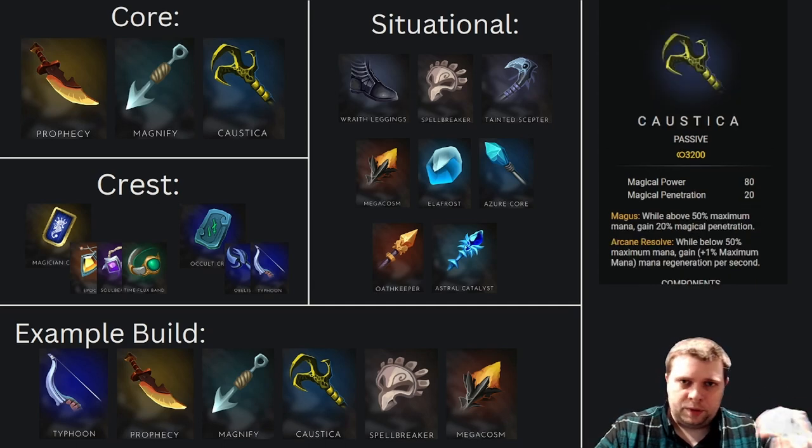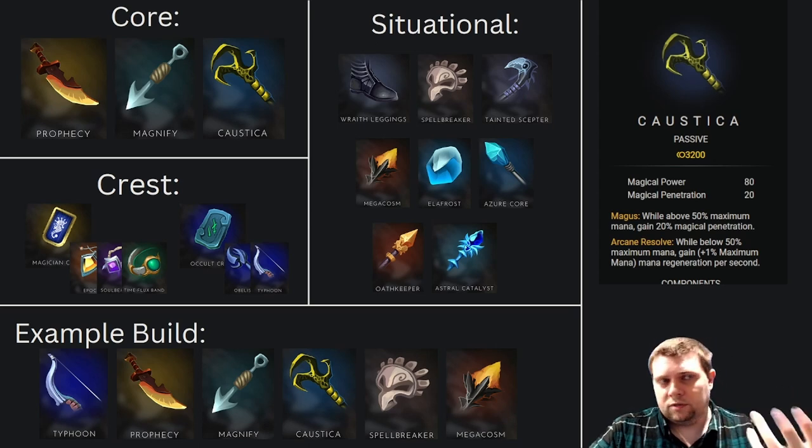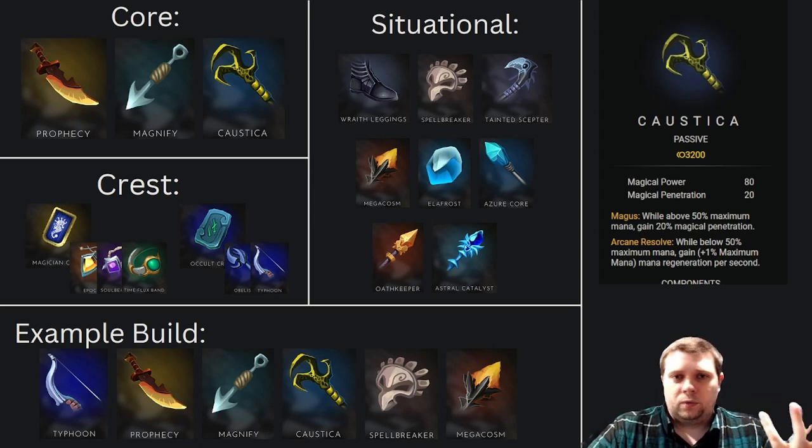With most magical power builds we're going to be building Caustica, because this is where we're going to get a lot of our penetration, and mana sustain is especially important in the later stages of the game when you're not as consistently getting river buffs. It's really important for those late-game sieges — just to give you more options so you can stay longer, fight longer, and do more in any given fight. Caustica is a really effective tool for both of those aspects.